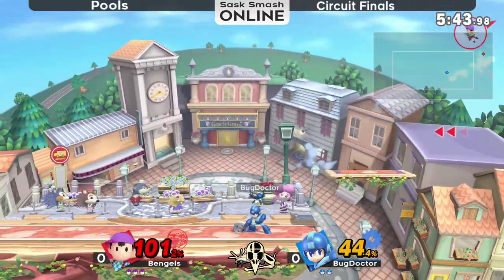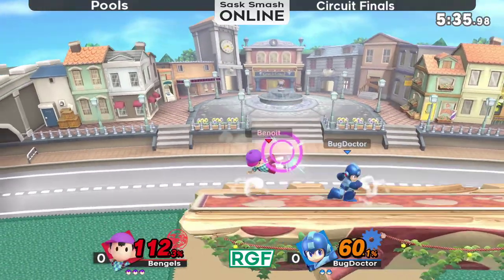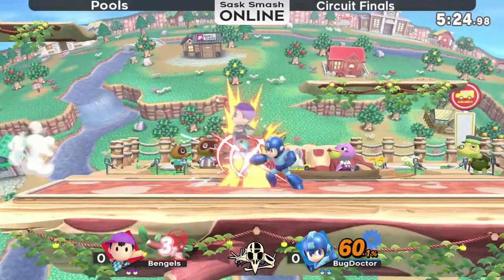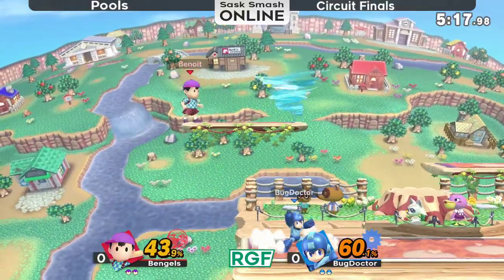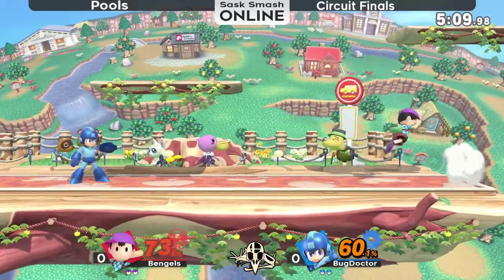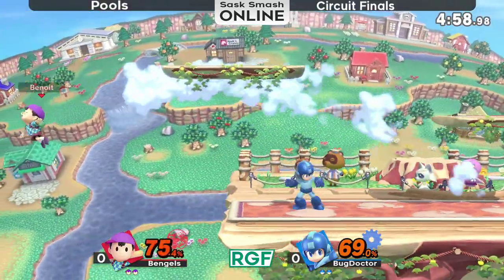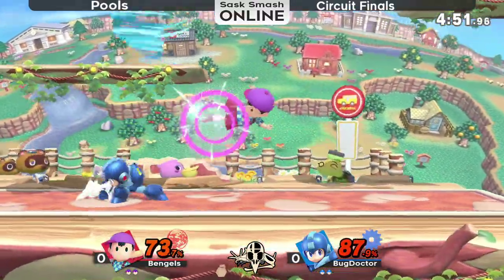It's an f-smash — thankfully. If he gets an edge guard here this could be it, but no. The short sides on Town do mean that if he lands a back air or an f-smash... the weak hit of up tilt won't take it. There's another f-smash, so it evens up the stocks. Doesn't quite get the crash bomber on him coming off the platform, but Benjels has had some well-placed PK fires throughout. Good punish with the back air, absorbs crash bomber.